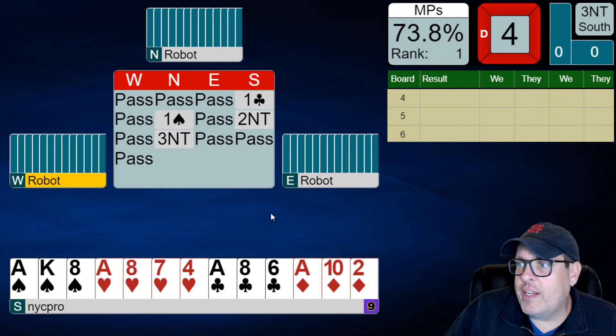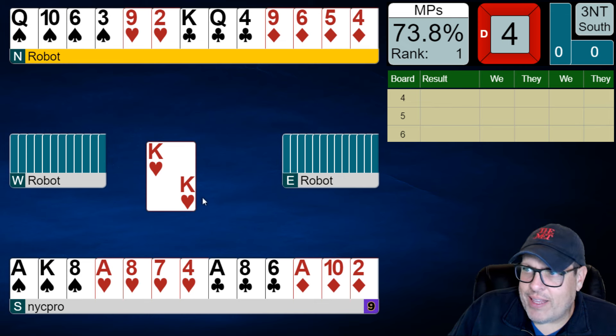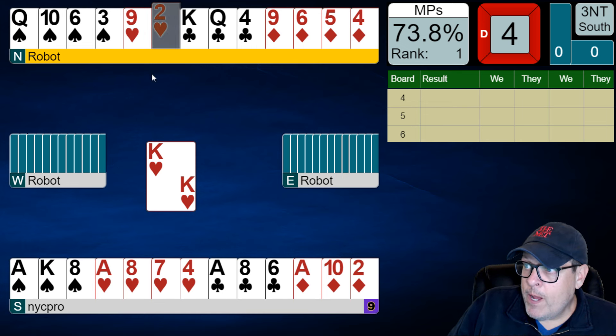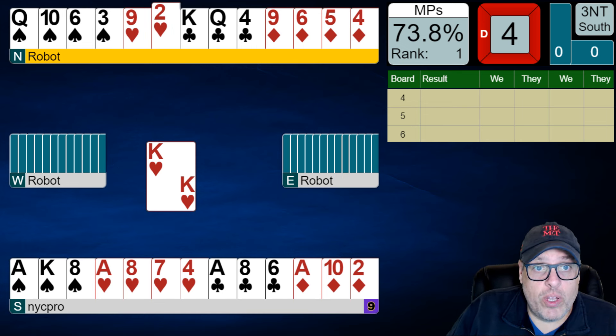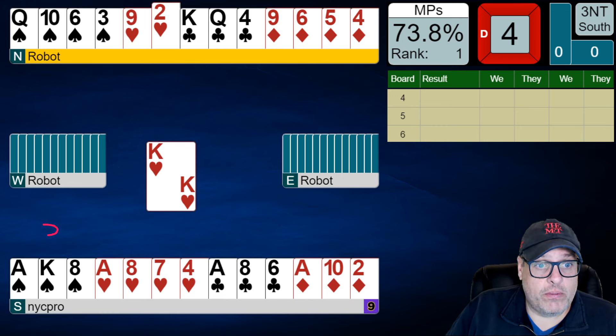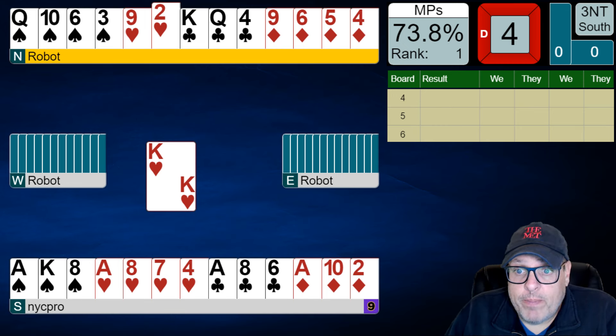We can expect that almost everyone else had this exact same auction, so this is going to be a play problem for us. Let's start off with our usual approach: count your winners, folks. What are we looking at? It's a pretty good number — it's eight. Three spades, ace, king, queen; one heart; three clubs; and one diamond. Second question: where are our extra tricks going to come from? Looks like only two places.